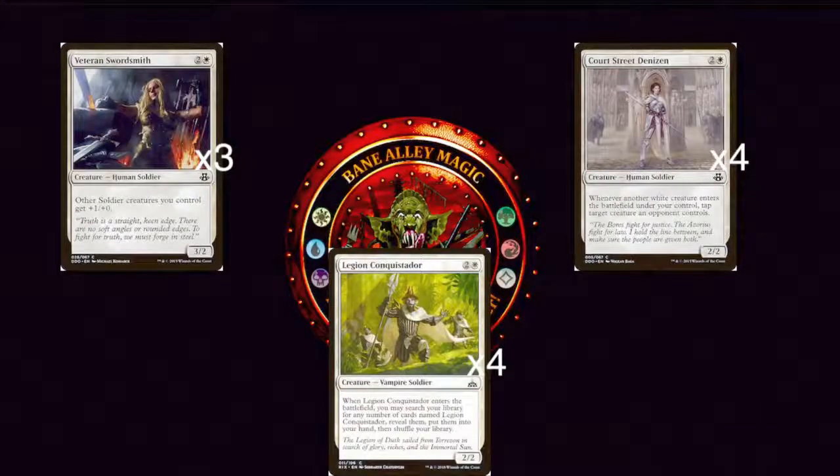Next we have the three drops. Veteran Swordsmith is two generic and a white for a 3/2 Human Soldier — we have three copies. Other Soldiers you control get +1/+0, which is the opposite of Veteran Armorsmith. So if we have both out, all of our Soldiers are getting +1/+1.